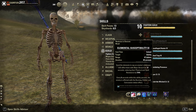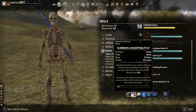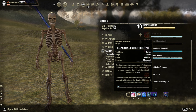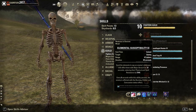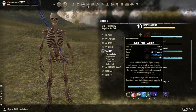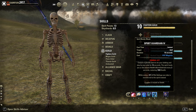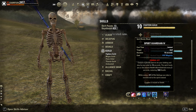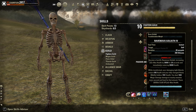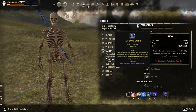Back bar: Elemental Susceptibility for Major Breach, Burning, Chilled, and Concussion. Chilled procs Minor Brittle — another 10% extra crit damage. And Concussion, which procs Minor Vulnerability for another 5% extra damage. Race Against Time as snare removal. Restoring Focus as burst heal and armor resistance buff. Spirit Guardian for 10% damage mitigation and healing. And back bar defense ultimate: Goliath. Alternative, go with the Psijiic Ultimate, Temporal Guard, for Minor Protection — should be probably even better.